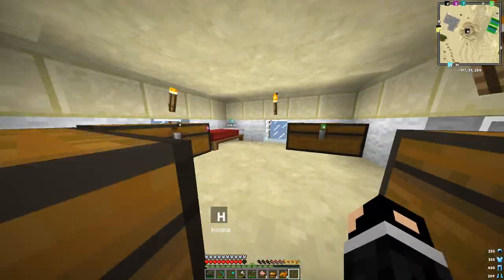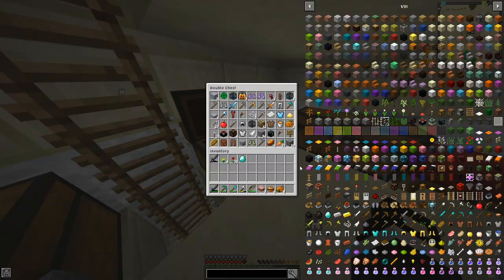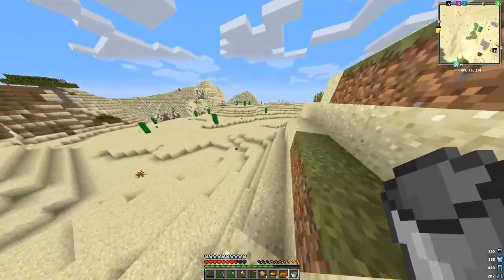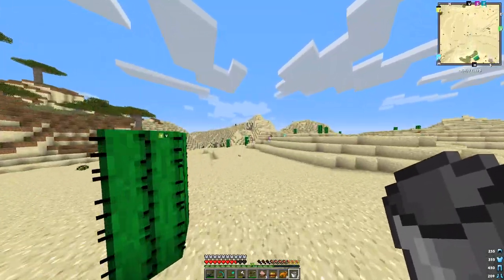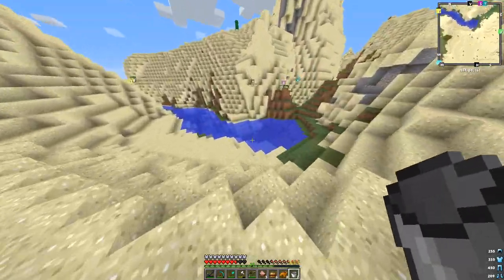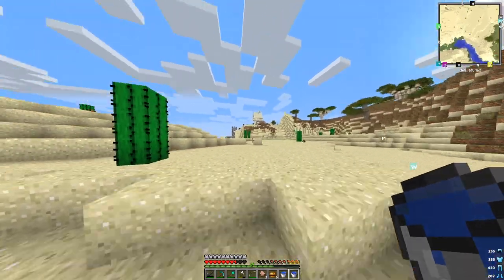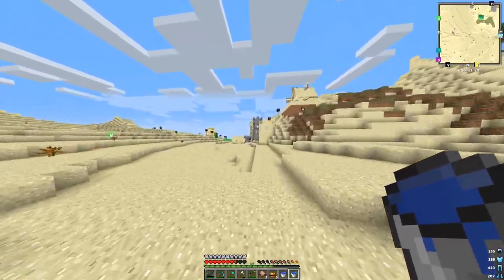If you guys are new to modded Minecraft, you might not know what I'm trying to do right now, but for those of you that understand, you're going to like it. Basically, I'm going to make a two-by-two hole and fill it with water — it's going to be an infinite water source. I'm basically doing a little ritual. I got the two water buckets, the flowers, and the diamond. You're always going to need one diamond, otherwise it just won't work.